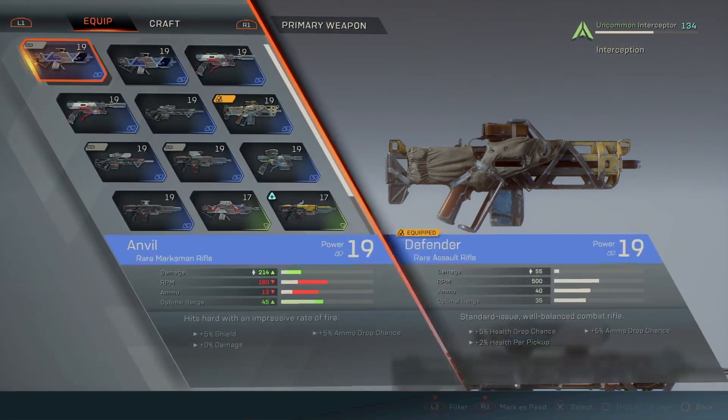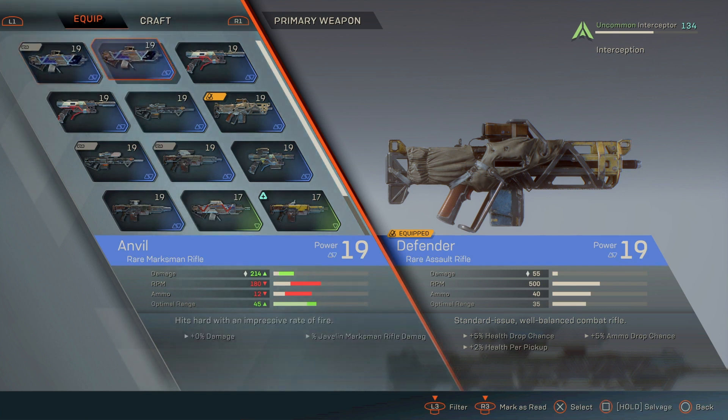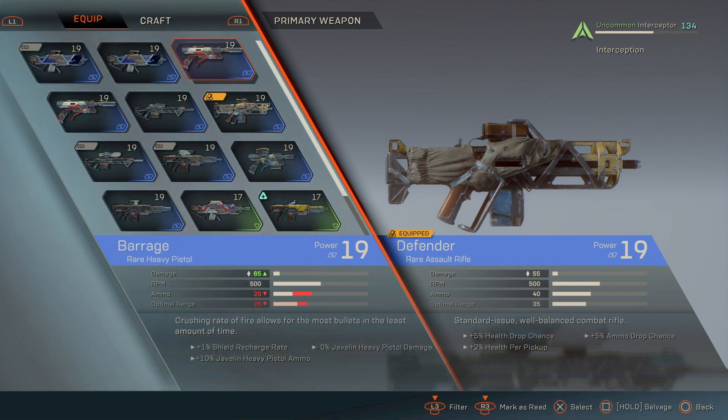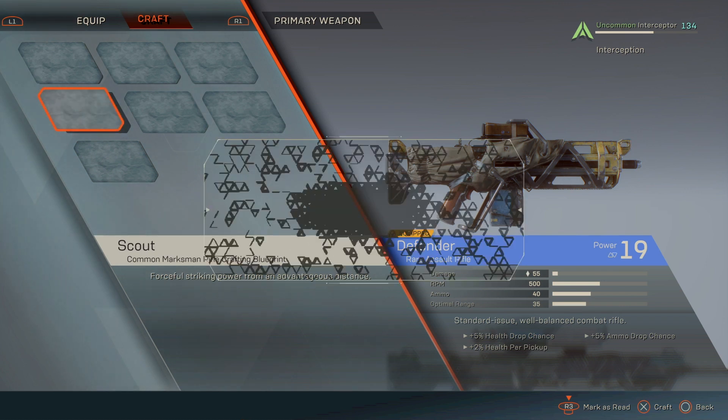With the weapons, you can equip up to two weapons — a primary and a secondary. You can have an assault rifle, a marksman rifle (which is kind of like a scout rifle in Destiny), a sniper, a shotgun, pistol, heavy pistol, or a machine gun pistol. You can also craft these weapons. For crafting, you have to have unlocked the weapon before by equipping it and then dismantling it.